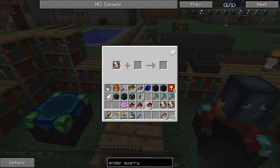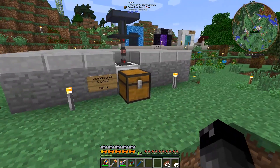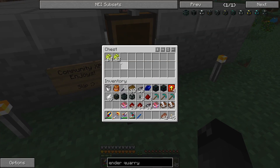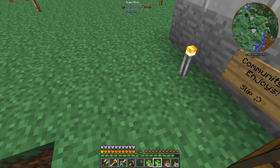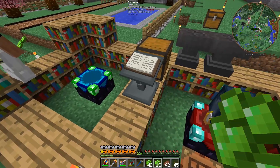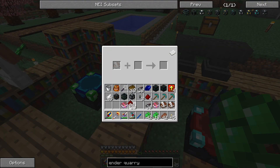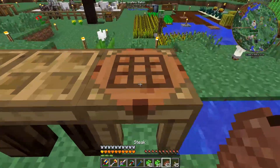So for efficiency 5 the enchantment cost is 60. I need a bit more experience — there are some experience berries over here. I need to get up to 29 levels. I've been saving up experience points — I can turn down the jump boost on the boots too, it's getting annoying. 29 levels perfect. So there's efficiency 5, there's efficiency 5, and there's efficiency 3.